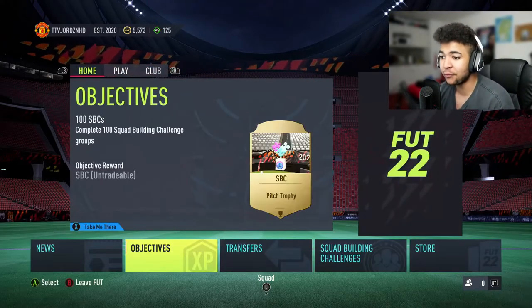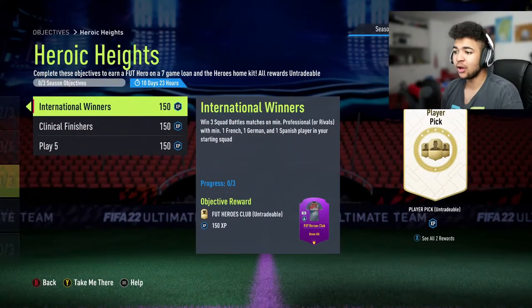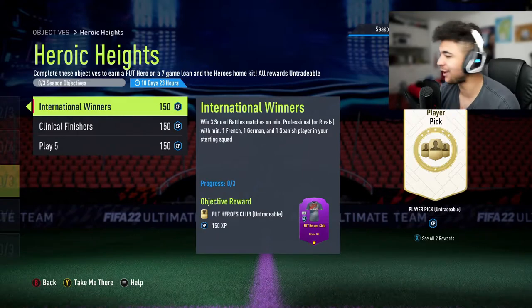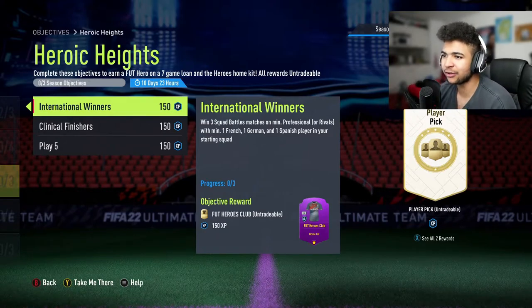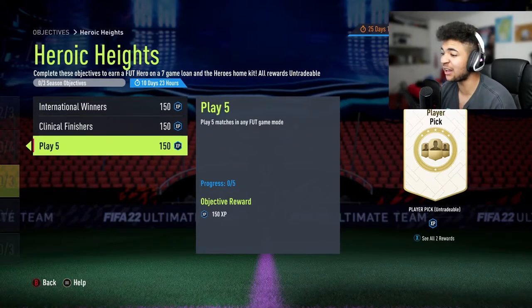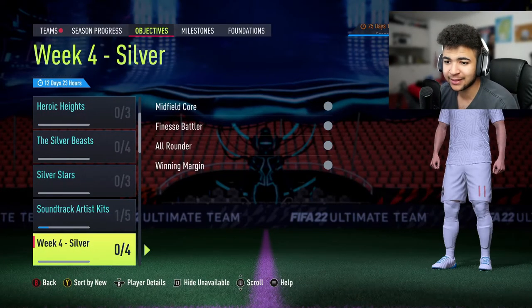Quick look at objectives — Heroic Height: it's Astral Winners. It's for a kit and a player pick — a 7-game loan foot hero. International Winners: win 3 Score Battle matches on minimum Professional difficulty or Rivals, have one French, German, or Spanish player in the starting squad, score two or more goals per game in 14 Score Battle matches or Rivals, and play 5 Volta Football games. That's really easy to do, so I advise you guys to do that.